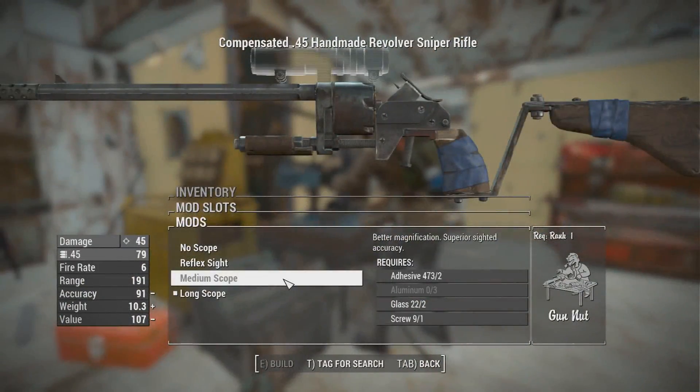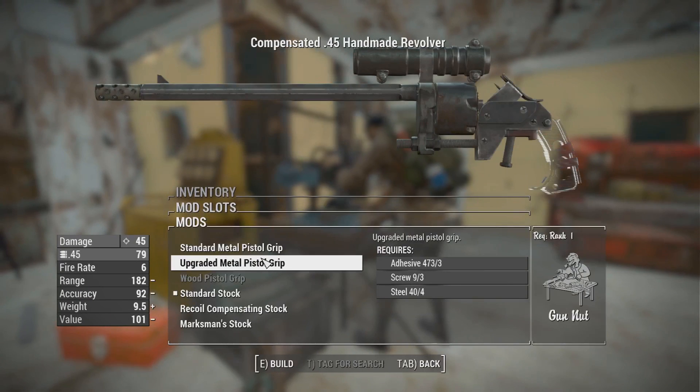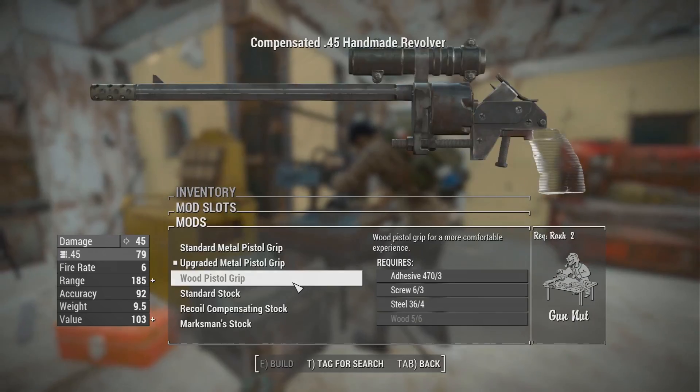The ways that you can modify this gun in the game include receivers, sights, barrels, grips and stocks, muzzles, bayonets, and even an option to have no barrel on your gun at all.